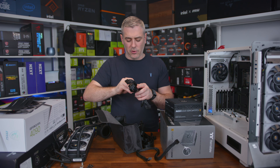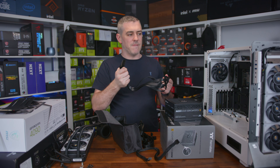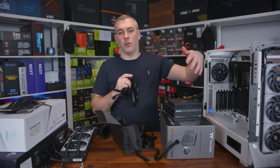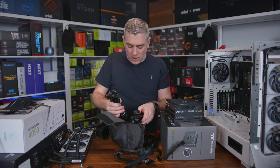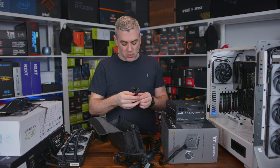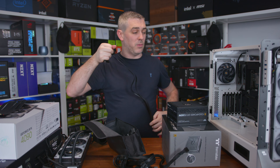We're going to need our 24-pin cable, and after installing this EATX motherboard I've realised it actually blocks off the cable routing holes — though the case does say it supports EATX. I'll also need the PCIe 5.0 graphics card cable, some SATA for the RGB fan hub, a Molex just in case, and the two EPS 8-pin connectors — those go in first so we can then install the AIO afterward.